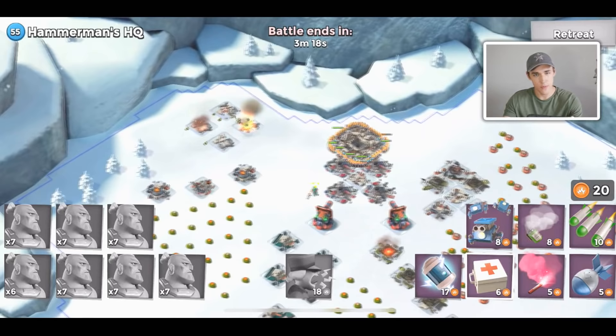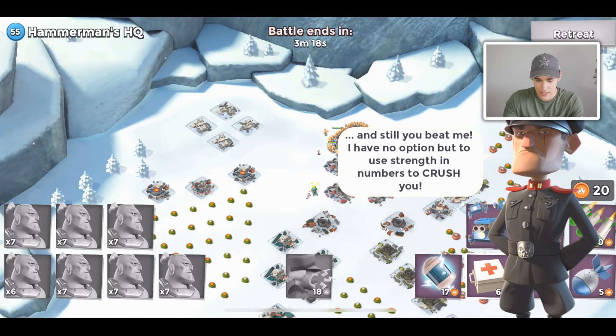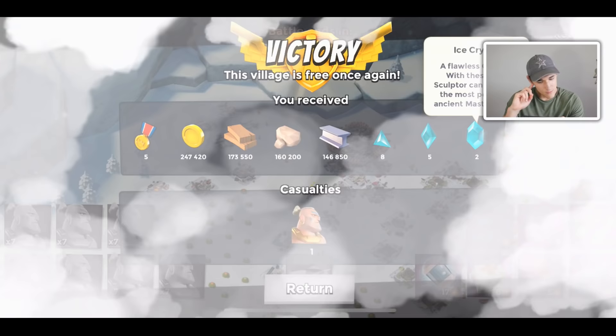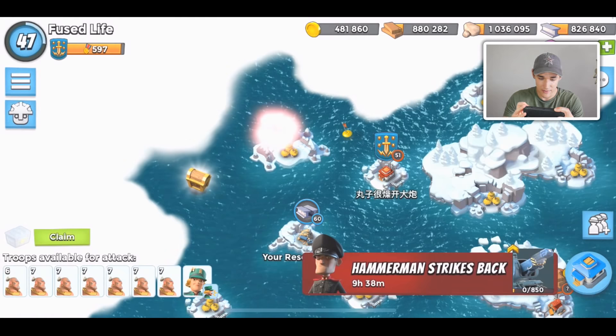Even if you only had six Warriors in each boat and haven't been upgrading your Landing Crafts, you should still be able to take this out no problem. It was a very easy base — easier than flanking with Hooka. We got two crystals, but more importantly, we get Private Bullet! I'm so glad I finally have Bullet.